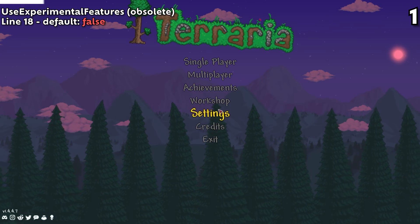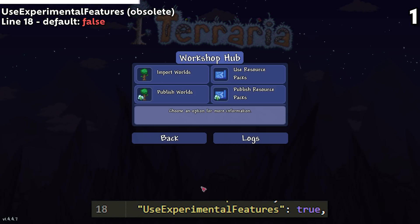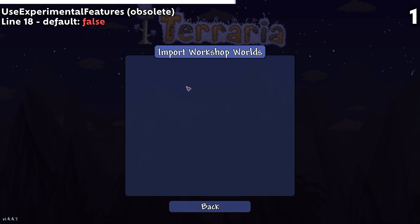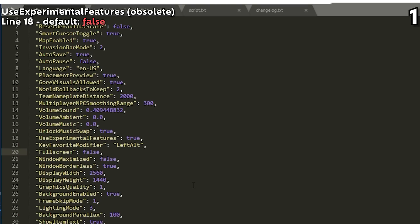The first setting we'll find is at the very top, on the 18th line of our config file. Use Experimental Features used to be the way you enabled texture packs and seeds in the 1.3 version of the game, but this has since been deprecated, since 1.4 natively supports these features. So turning this from false to true does a heaping load of nothing.